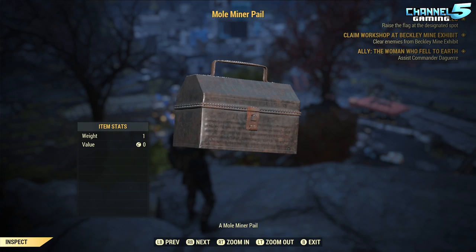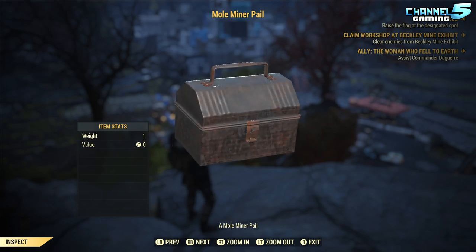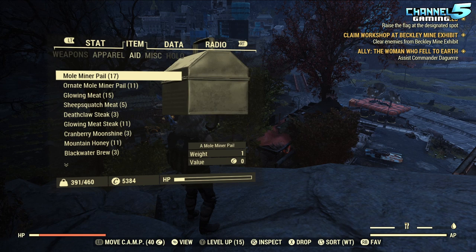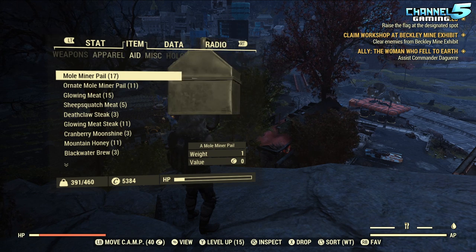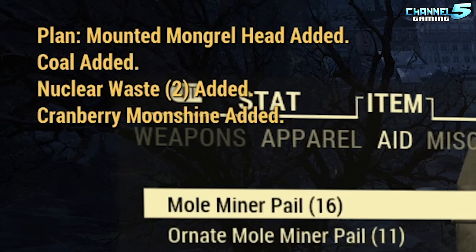Next we're opening the mole miner pails. My recording is already at 26 minutes so I'll speed this up. One note: if we get something from the treasure hunter section, we'll learn the recipe right away — there's a rumor that learning it prevents duplicates, so we definitely don't want to miss that.